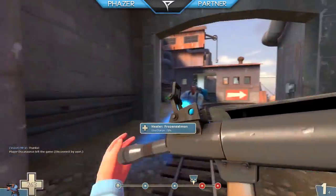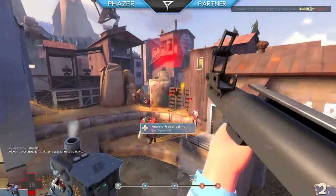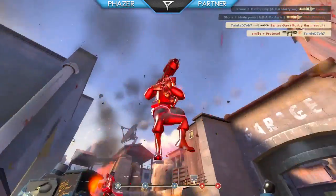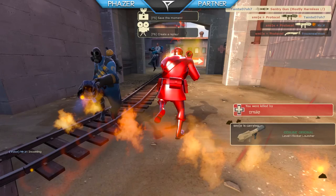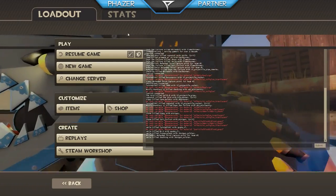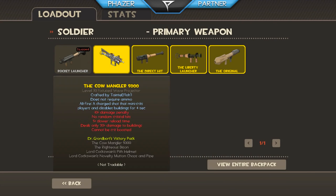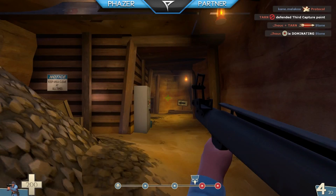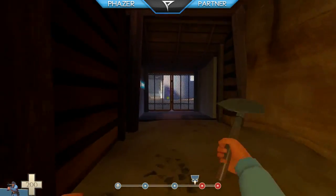So yeah, Soldier is an all-around good class. You are one of the most targeted people by medics, other than heavies — unless there's an engineer setup, in which case Demoman will get targeted. Here you can see I'm going towards my items because I want to switch to the old-school Quake-looking original rocket launcher that they added to the game not too long ago.